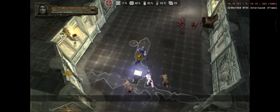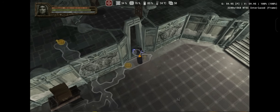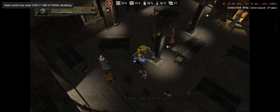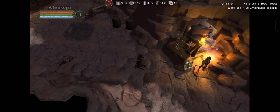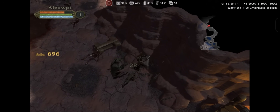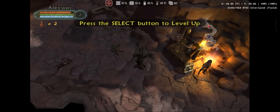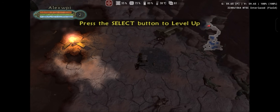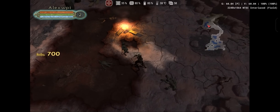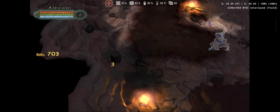Next, I tested Baldur's Gate Dark Alliance 2, which had been reported as fixed. However, I still ran into slowdown in certain map areas and even some GPU crashes, especially inside the tavern. In contrast, Champions: Return to Arms — which runs on the same engine — performed much better. I played for over an hour without any issues. Keep in mind this game even struggles to run via USB on a real PlayStation 2 using OPL. Even in high-res and heavy combat scenes, performance stayed stable, though overclocking the emulated CPU is recommended for best results.